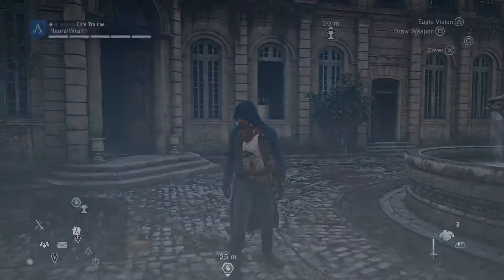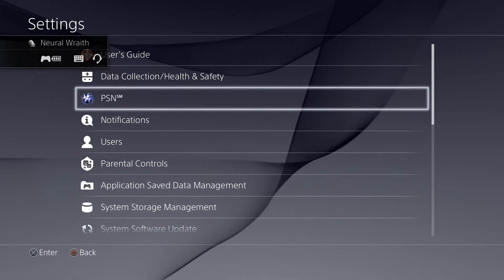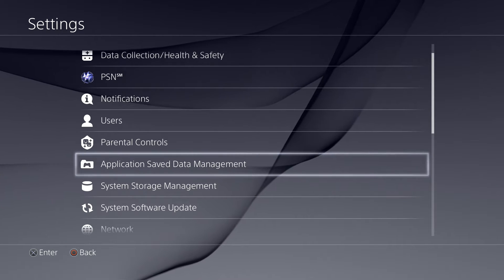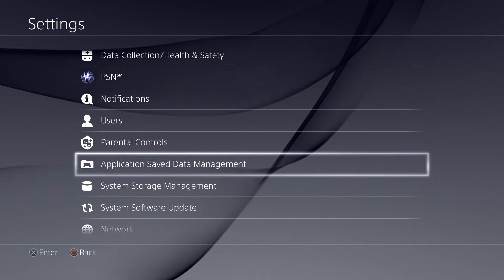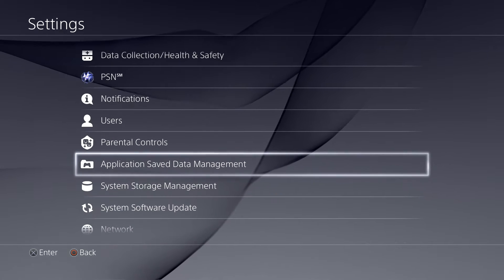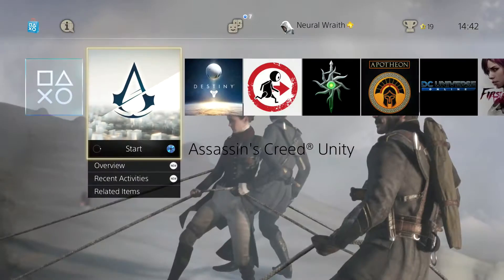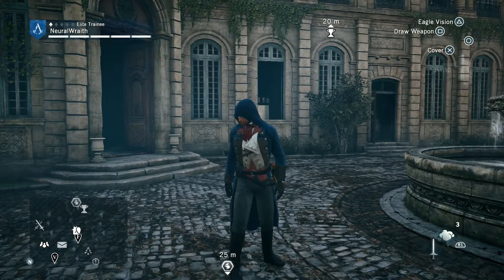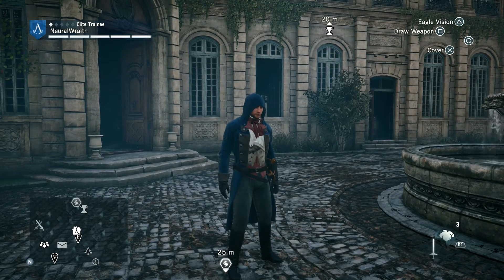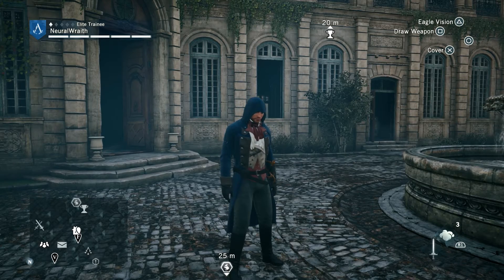Before you do this, I'd suggest getting yourself a thumb drive and going to Application Save Data Management in Settings — it will force the game to shut. You can then move the data: your save profile, your backup save profile, and your saved data within the game onto your thumb drive.